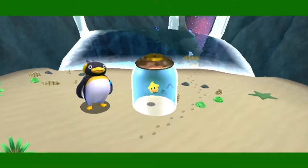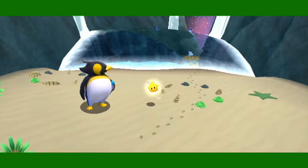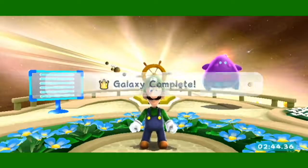Star number three. Once you get to the end, long jump — probably collect the key first, that was my mistake — but long jump off the platform and then get the star. Galaxy complete.